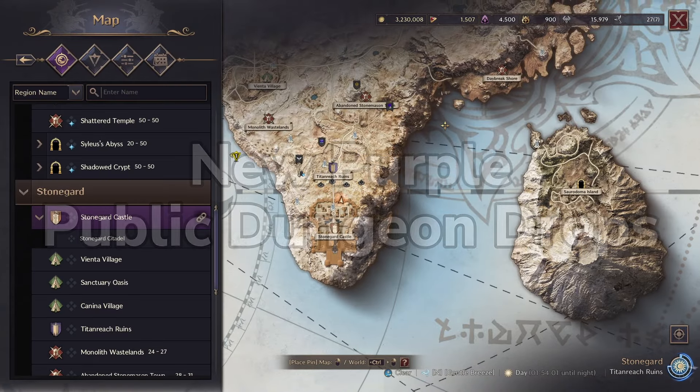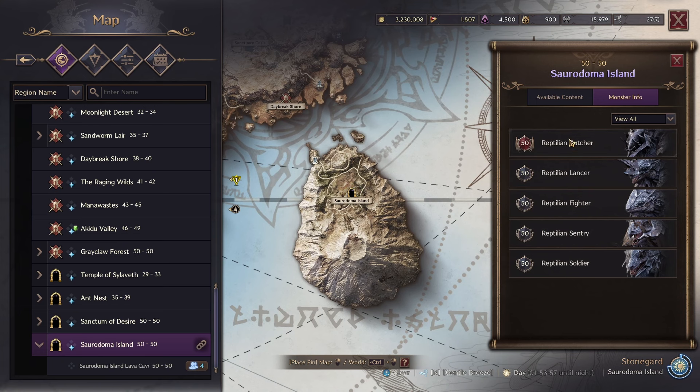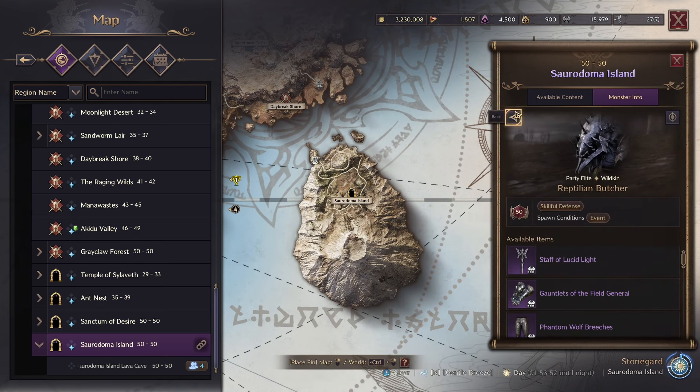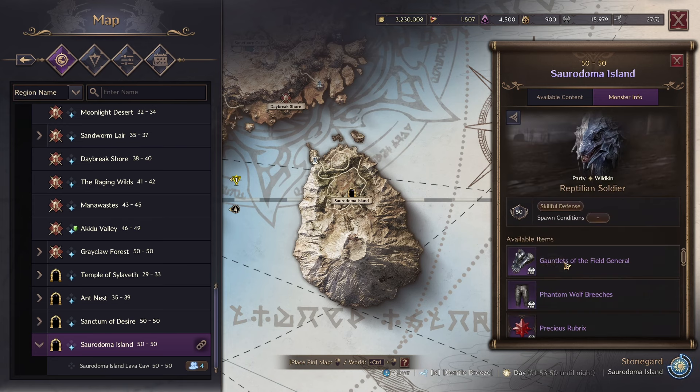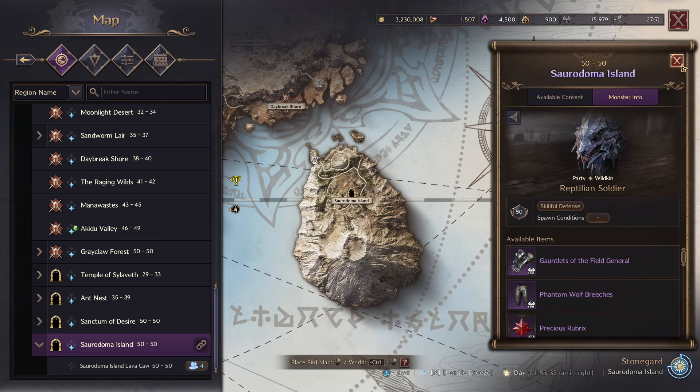New drops were also added to three of the current public dungeons. Sword of the Dungeon Island actually has a chance of dropping the Gauntlets of the Field General — both the boss, the Butcher himself, and the Reptilian Soldiers as a common mob have a chance at it. This is one of the best DPS gauntlets in the game — almost 5% Attack Speed and 6% Perception. Very, very powerful.